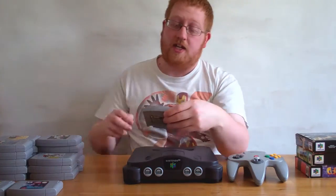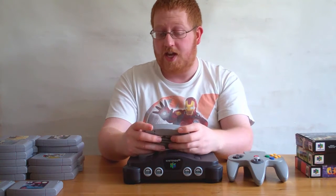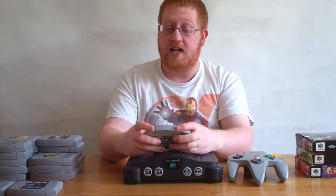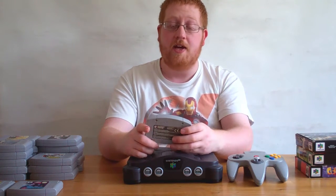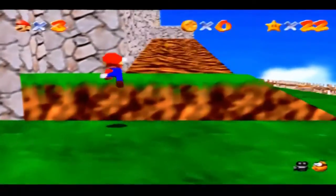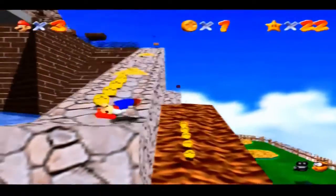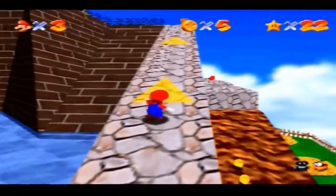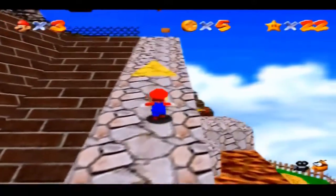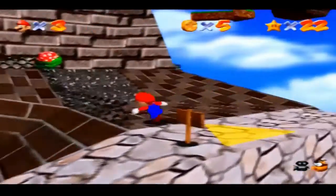One of the classic games for the Nintendo 64 and one of the main system sellers that came out with it — the first of its kind really, the fully 3D platforming game — is Super Mario 64. Excellent game. The level designs still kind of look great, all things considered. Although, to me, this is still the weakest of the 3D Marios, and I know that's sacrilegious for some people to hear, but it's true. Just because of the way that technology has moved forward and what Nintendo have been able to do with the later games.